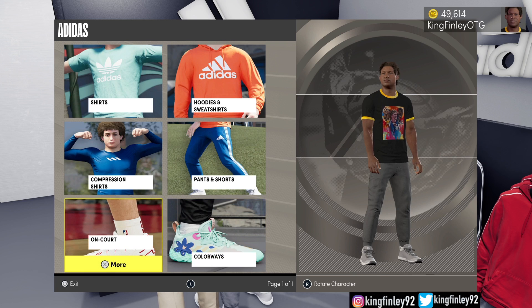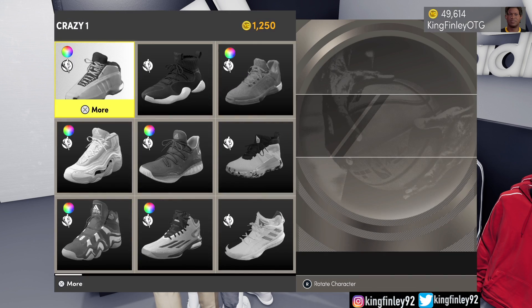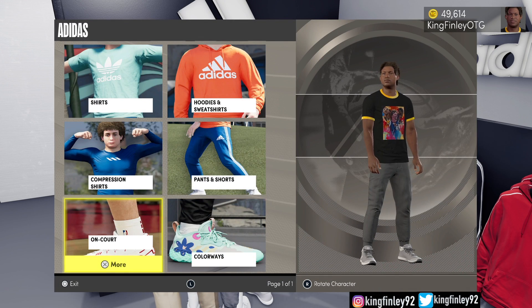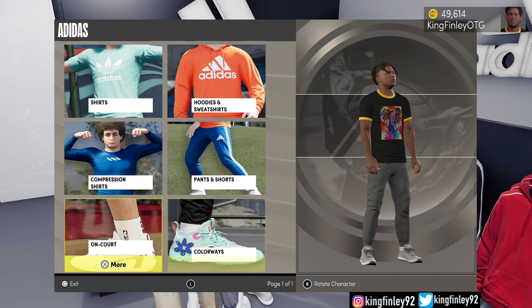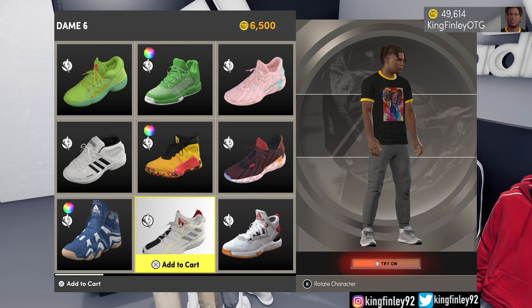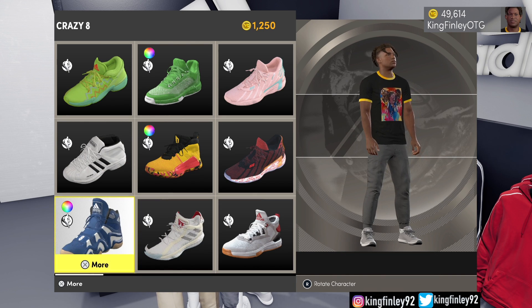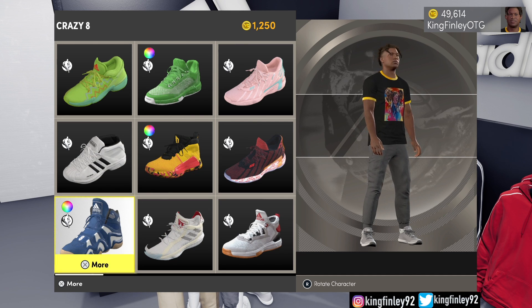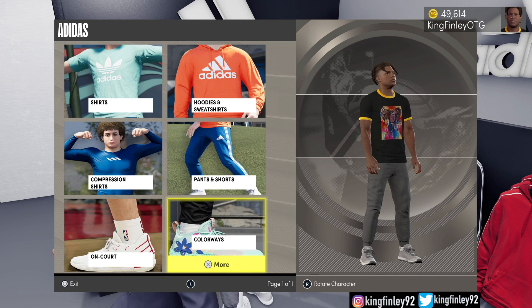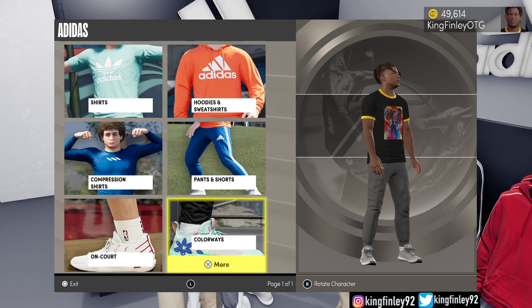The Colorways Crazy 8s are straight — I even wear mine right now because it's the only pair of shoes I got. I only bought these Adidas just to do the challenge. I looked at the OnCourt ones but those were too expensive, so I went to Colorways and saw these Crazy 8s for $1,250 at the bottom. That's a bet. If you got VCs, you should be able to buy whatever Adidas you want. Any Adidas should work — as long as it's Adidas, it shouldn't matter. You just got to put them on while you're playing on the court.